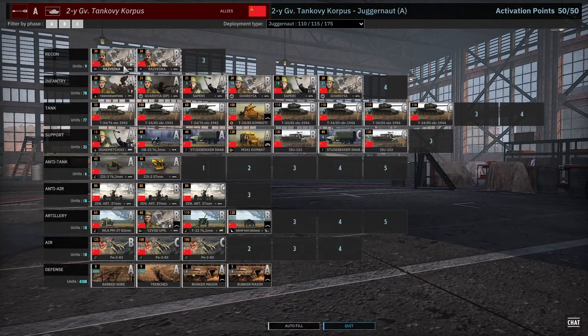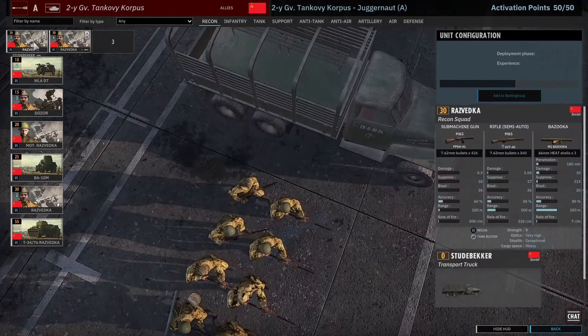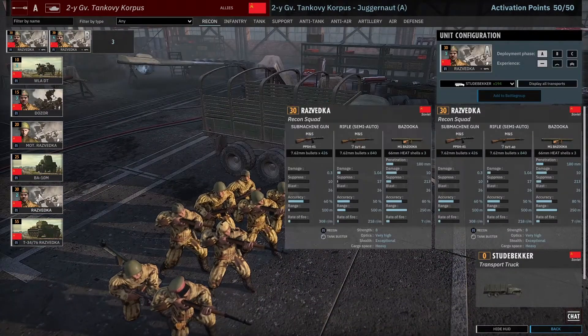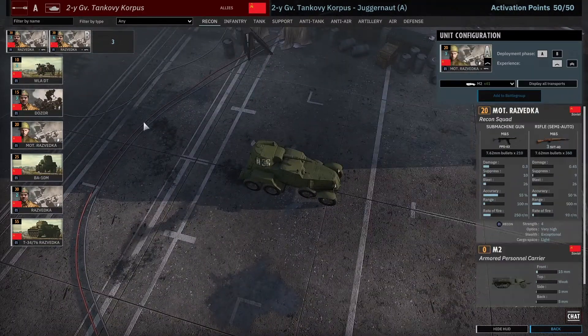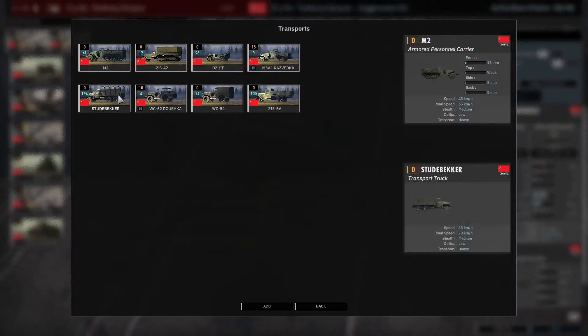Let's start with the recon tab. You get plenty of options — first of all, the Ruseki, can't go wrong, they're just bazooka men, get four cards and you have good availability. You only have three slots but you can bring all three. I also get the B10s — can't go wrong, just standard infantry. There are also some vehicle options here.